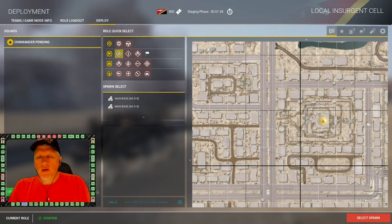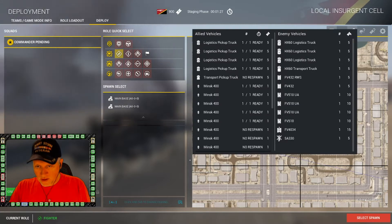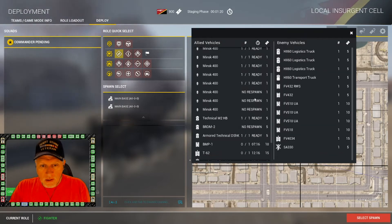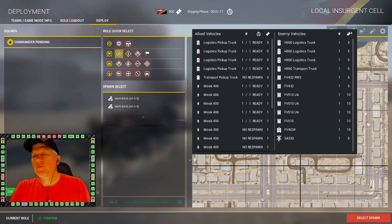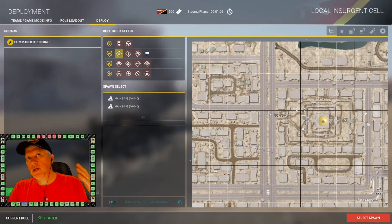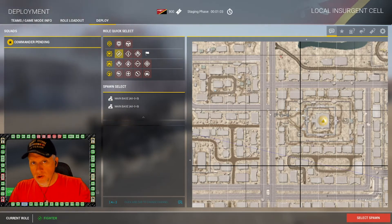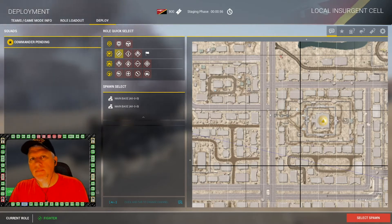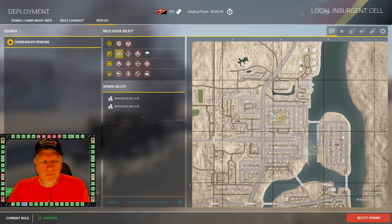Those vehicles also have ticket values. The Zeus is five tickets, and the three motorcycles are two tickets apiece — that's 46 tickets they essentially have at the forward position. Even if you trade one-for-one and completely wipe them out, you're now down to 154 tickets and you still haven't gotten into the objective. You can see it's a huge ticket disadvantage.